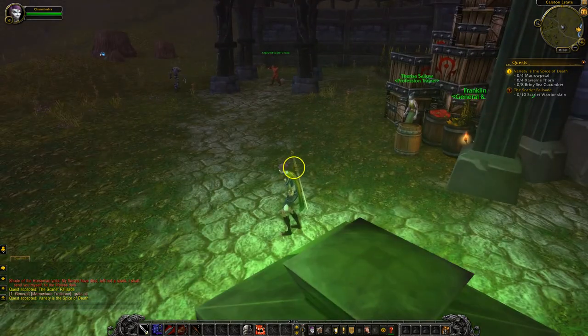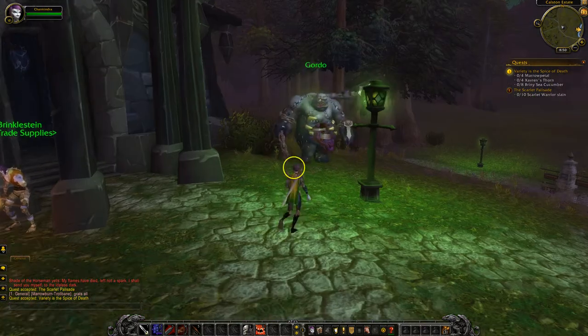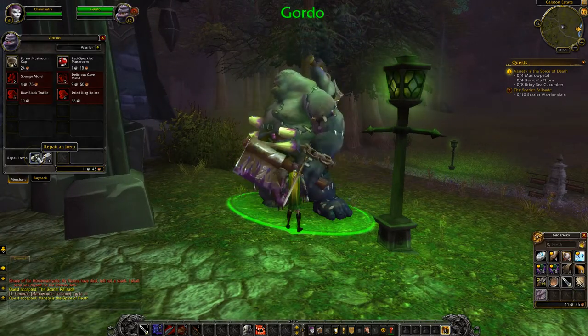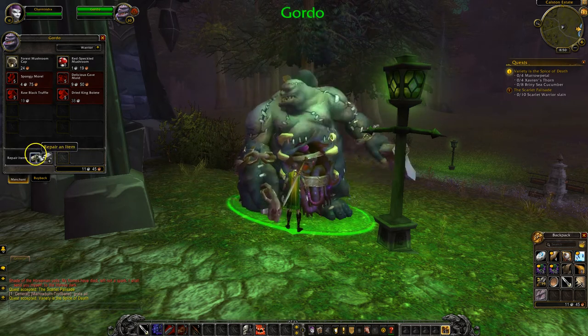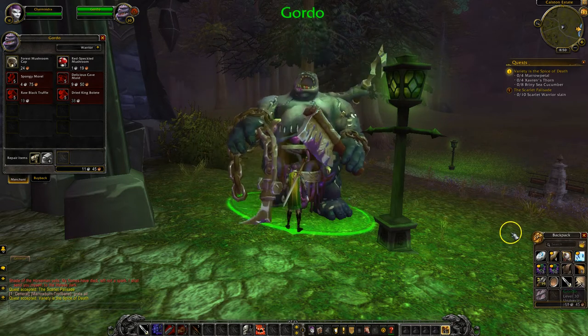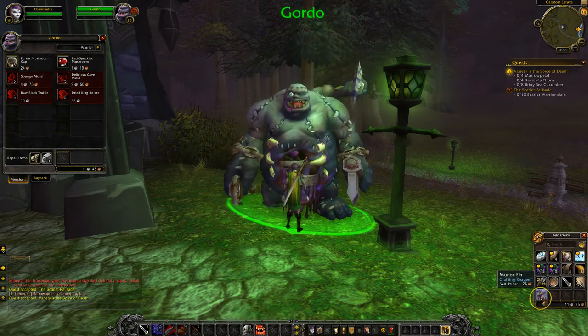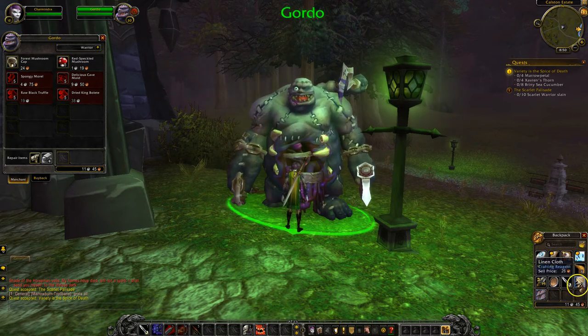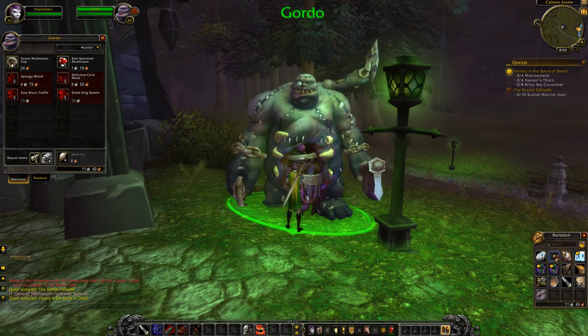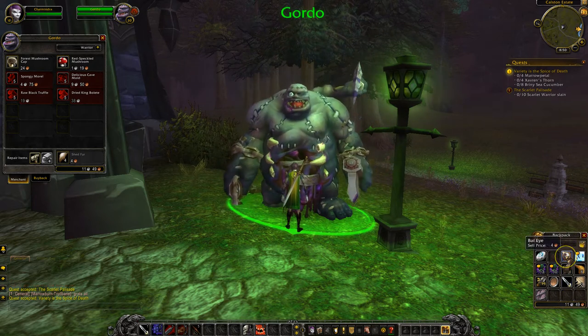If I need anything repaired, I can do that right here with Gordo — right click on him. This lets you repair one item, but you usually have the option to repair all. I don't have any damage, so I'm not in bad shape. If I want to sell something, I can hover over it to see how much it's worth and right click to sell it.